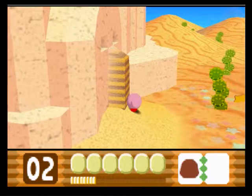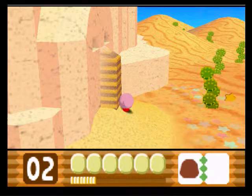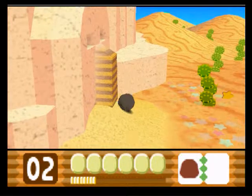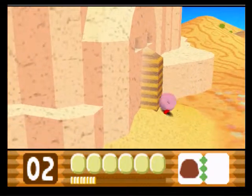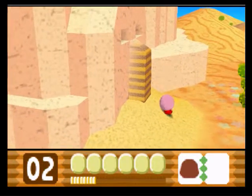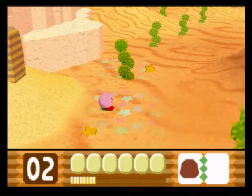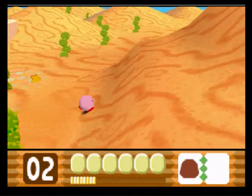Yellow and brown stripes — what could that mean? It could mean stone and spark would be the best combination to use here. But unfortunately I have no spark, so we're gonna have to come back here later. I assume it's a crystal shard, but we won't know until we open it up.